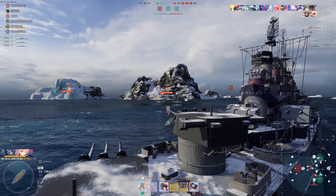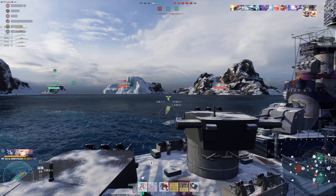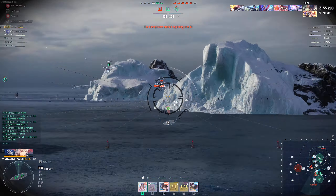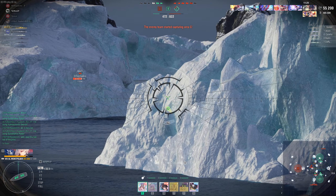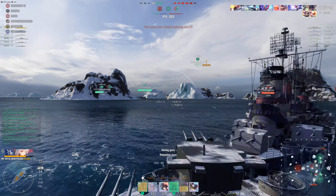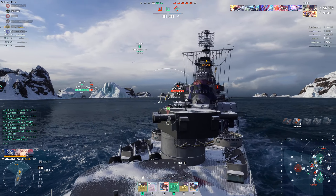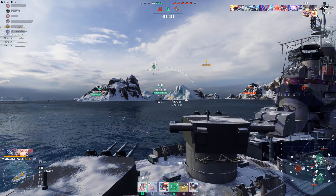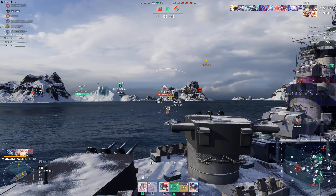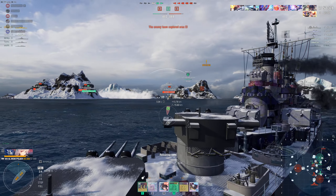The Akizuki is really low health. One minute for the next radar. Should we go help with the main body since the Akizuki keeps running away? Yes, that's what I'm thinking. If you have torps, it'd be nice to torp that Hawk. I used some on the Akizuki so I only have one launcher ready. I smoked up and I'm trying to catch him on fire. I caught him on fire.